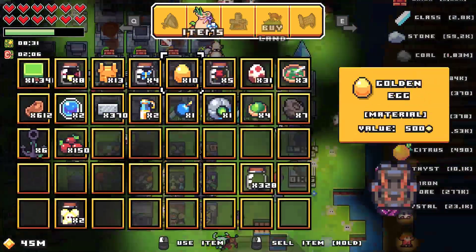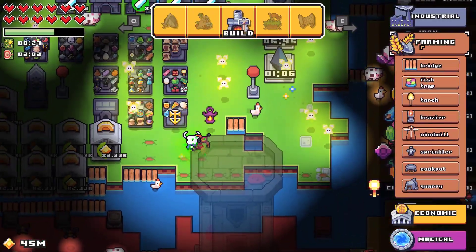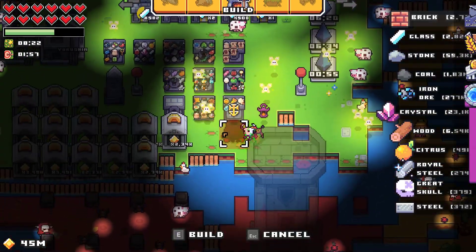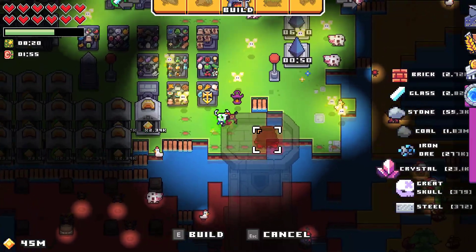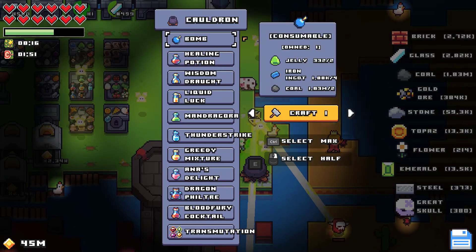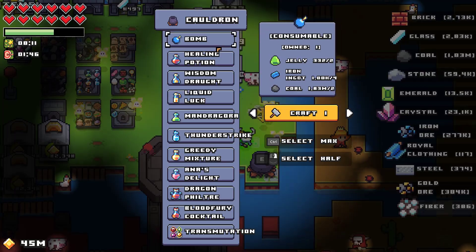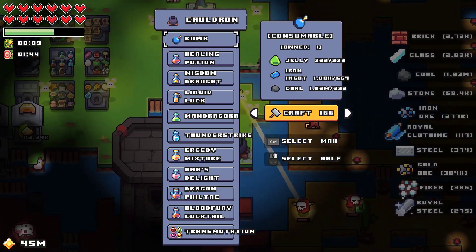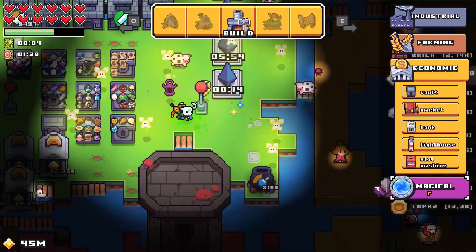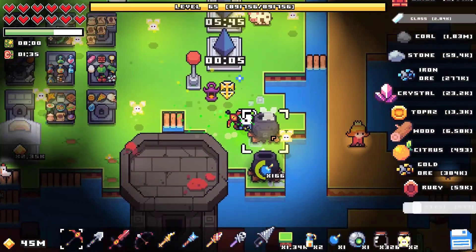I've learned a couple of things. First of all, we can in fact make a bomb — apparently in a cauldron. I don't blame myself too much for not figuring that one out. But we can also make Liquid Luck, which is going to make it more likely — still rare, but more likely.